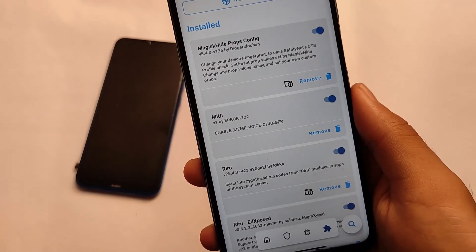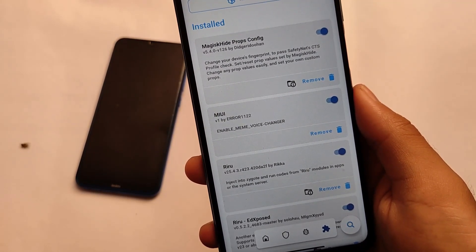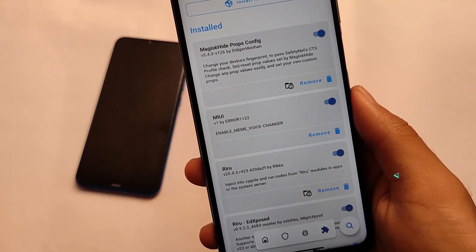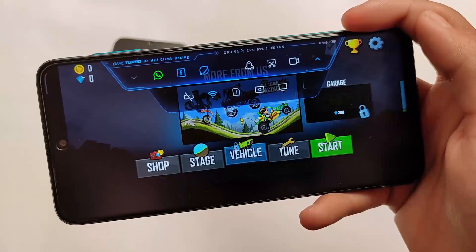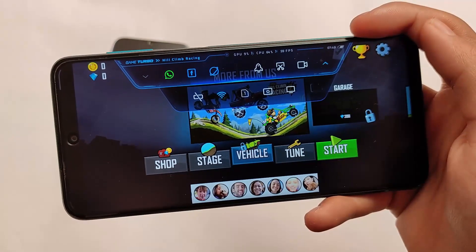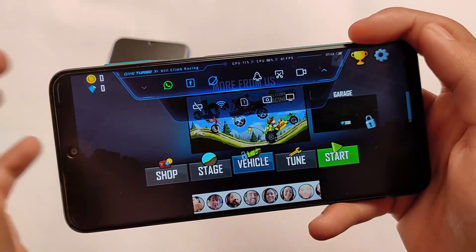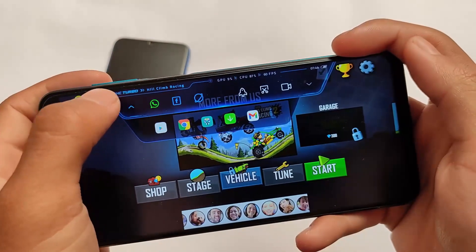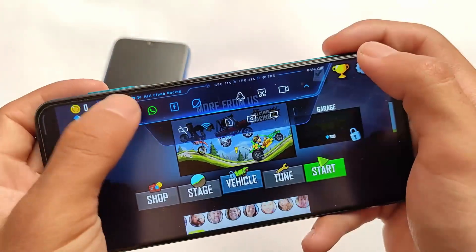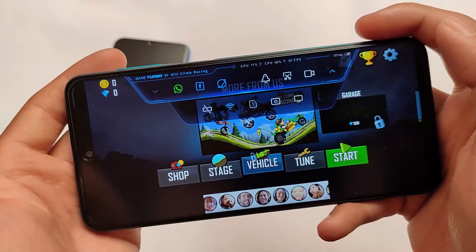I'm going to share with you how you can install this module on your device to activate the voice changer, which shouldn't be a big task. You already know how to install these modules. By default, when you don't have any module installed, in the Game Turbo you will see some options available, but the game turbo voice changer option is not present. So how can you enable it? This is the main thing we are going to discuss.